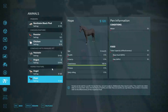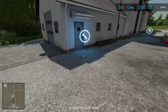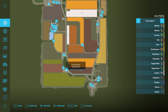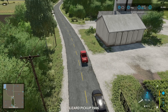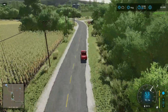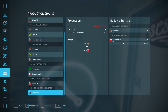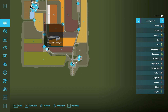Down here we have the popcorn production. Let's purchase it — 60,000, sure. It takes 50 corn to produce 40 popcorn. Then there's the french fry factory down here as well. Adding a bit of cash, purchasing the french fry factory for 60,000 — potatoes to french fries, which works out really well. Around the back side there is a pallet storage area and bill and pallet storage, which is nice.